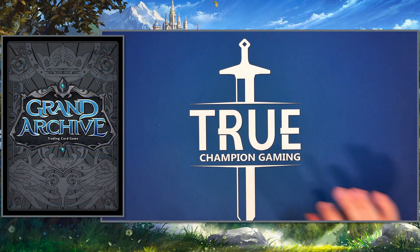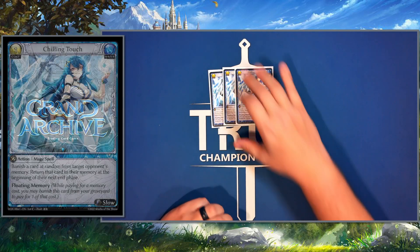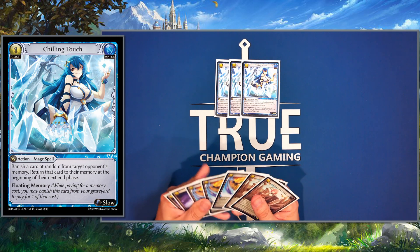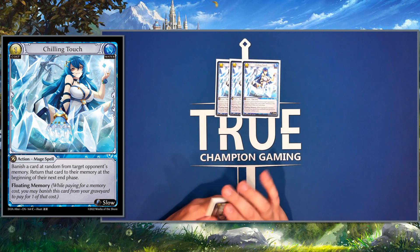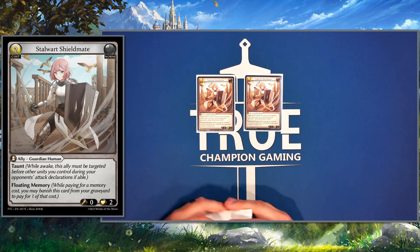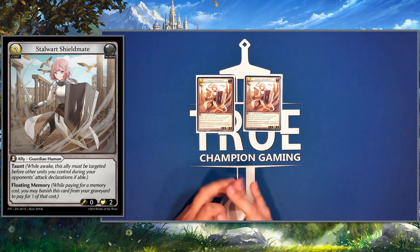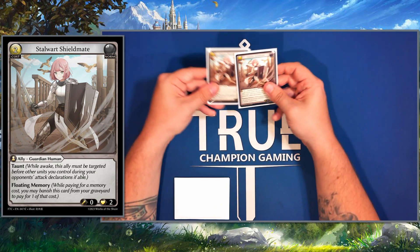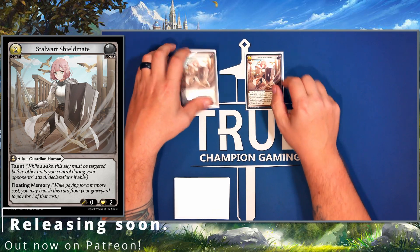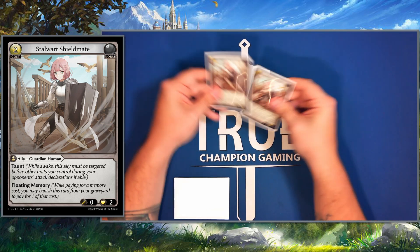The next stack is mostly more floating memory. Chilling Touch helps us tempo into what we need early on — very strong to play and then follow up with Frostborn Paladin on turn one. We play two of the new taunt card, Stalwart Shield Mate: it gives you another turn, at least one less attack coming through, then turns into floating memory. Super strong. Late game if your opponent has a giant threat on board that could kill your deer, these guys force them to have an answer or your deer just gets to run free — and that's what deer like to do.